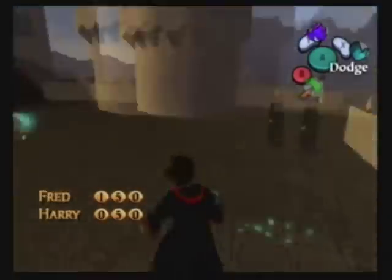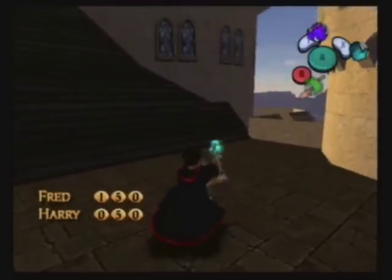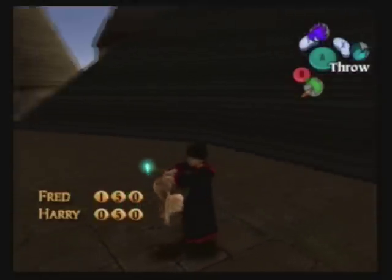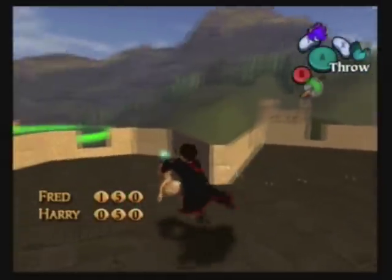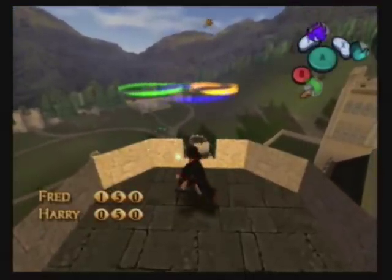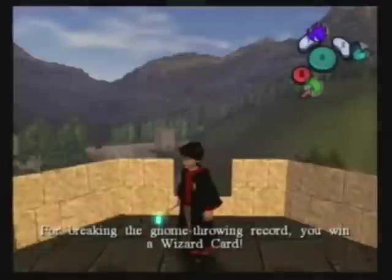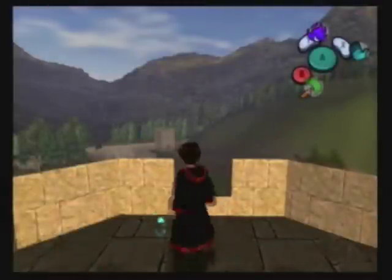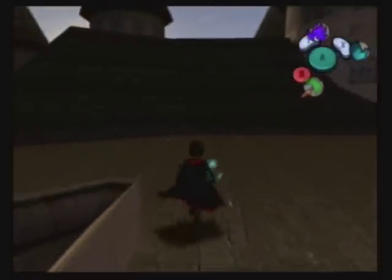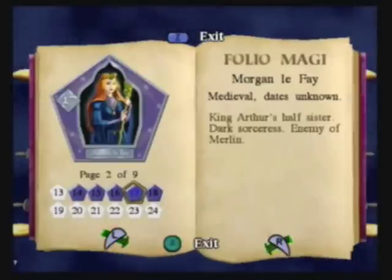We might not get it this time. What?! We got some completely ridiculous combo and got like 400 more points from just one throw. I have no idea how this score multiplier works. Number 17: Morgan Le Fay.